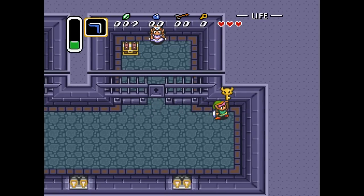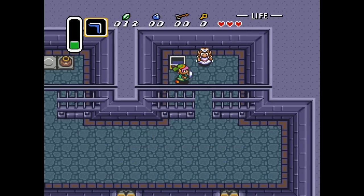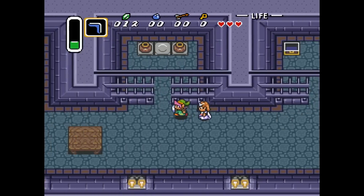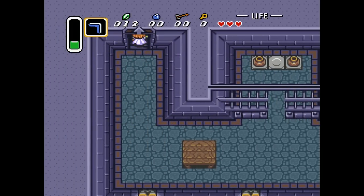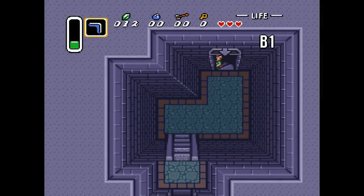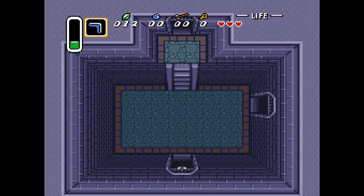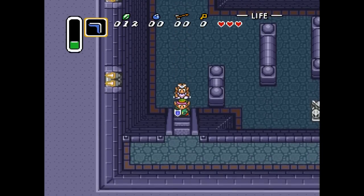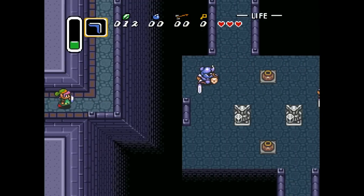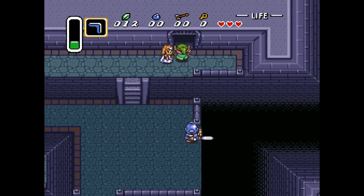He gives you the big key, which unlocks the big chest and the boss door in later levels. Zelda tells us the wizard is very powerful and we can't beat him right now. We need to get out of the castle — she has a secret door in the throne room that leads down to the sewers and through the sanctuary. Escorting Zelda will be very easy; she doesn't get hurt, unlike other games' awful escort missions where the AI is really stupid.